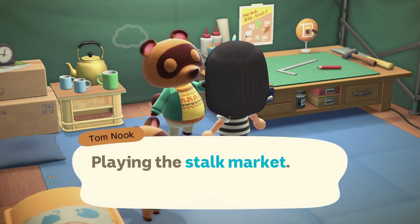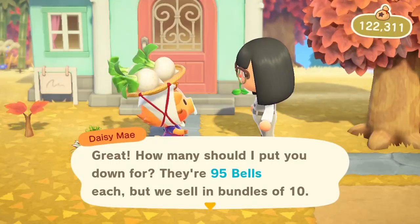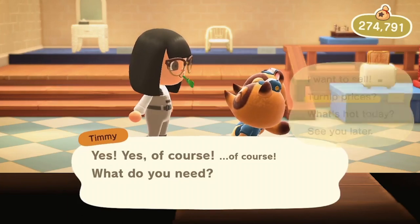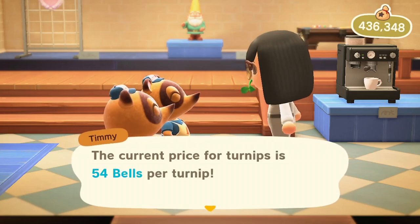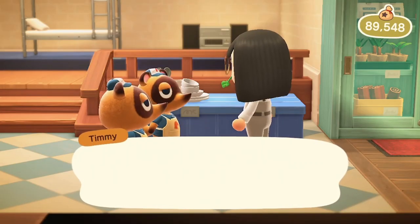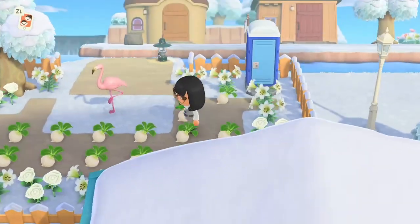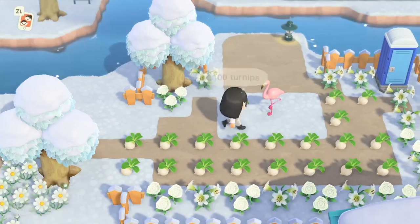Playing the Stork Market. You may have noticed a character named Daisy May, who offers to sell you turnips every Sunday at a different price each week. These turnips can be sold at Nook's Cranny for a profit any other day of the week. Timmy and Tommy buy them at a price that changes twice a day — once in the morning and again in the afternoon. You want to make sure you buy low and sell high. Turnips can't be stored in your home storage or planted to grow your own, but they can be dropped, so you may need a dedicated space like a turnip room or the space right next to Nook's Cranny for quicker access.